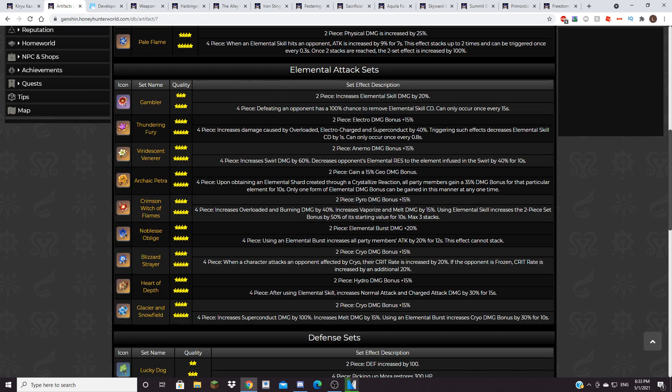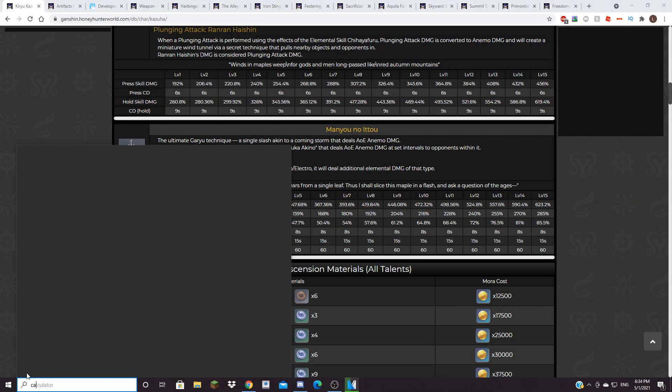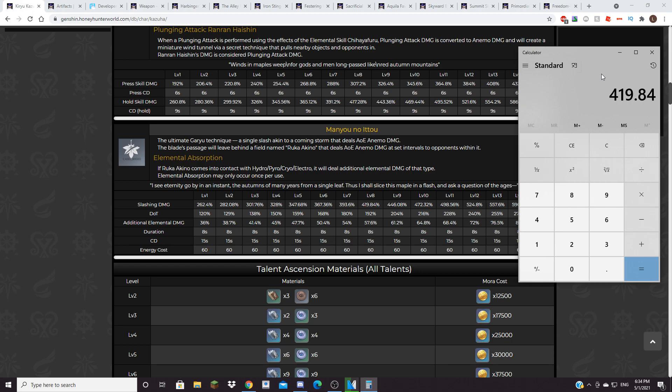The more straightforward build is 2-set Viridescent Venerer for the 15% Anemo damage bonus, and then 2-set Noblesse Oblige for the elemental burst damage plus 20%. The reason I think that is so good is because his ult is very strong. At level 8, he does 419.84% on the initial hit, then DOT at 192% — which hits 5 times — plus additional elemental damage at 57.6%. So the base hit is 419.84%, plus 192% times 5. He does 1,379% damage on his ult in total.